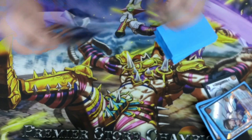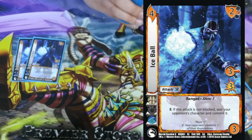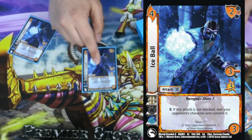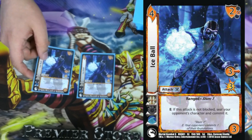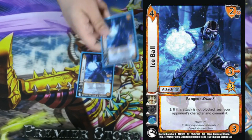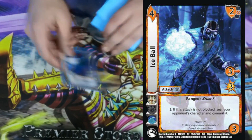The last attack we play is 2 Ice Ball. It's a 4-3, 3 mid for 3, with a 2 mid block. Range, Stun 1. E: if this attack is not blocked, select — seal your opponent's character and commit it. This card is really fun on defense because you respond with it as a reversal, Stun 1 from Zhang Hua, and use the ability to seal and commit their character. A lot of players don't want their character sealed on their turn, so they'll block it — which means if you have an attack in hand, you just get to play another one for free, giving you another instance of Zhang Hua's Stun 1.